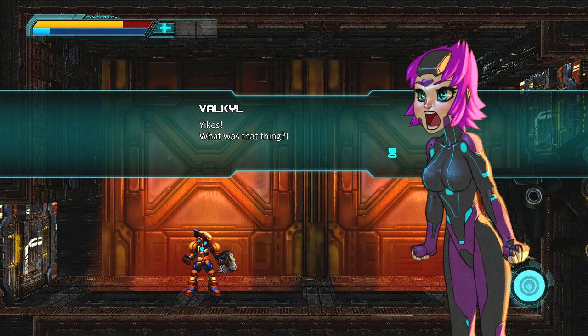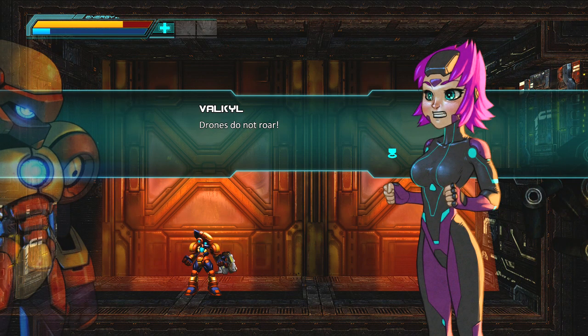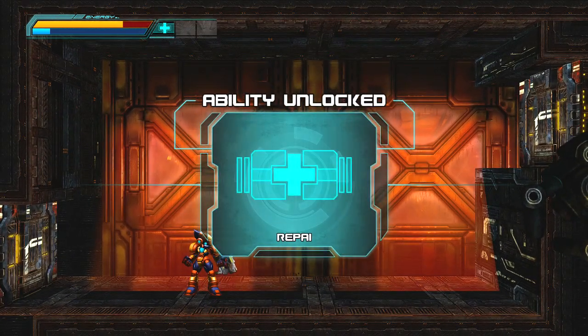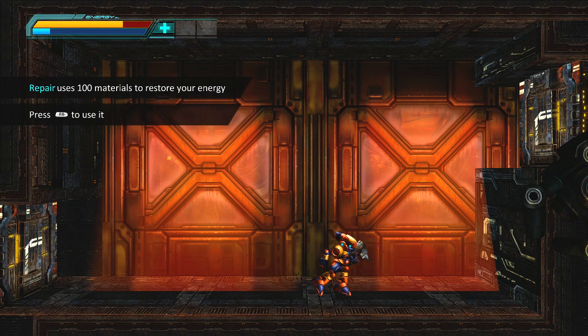What's this? Is that an upgrade? What was that thing? I don't know, Val. Some function mobile repair thingy. Automated sentry. Scans indicate it is a reassembled drone pieced together from multiple units. Drones do not roar. Well yeah, he did give out a big roar, didn't he? Affirmative. Max Probe algorithm indicates 97.34% likelihood that Zytron infection has augmented the drone's basic functions. That can't be good. Be careful, Ares. Ability unlocked: Repair. Uses 100 material, press RB to use it.